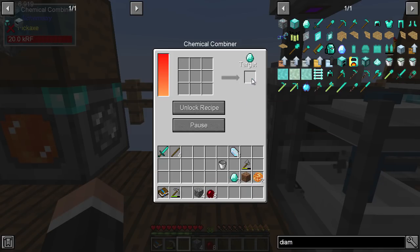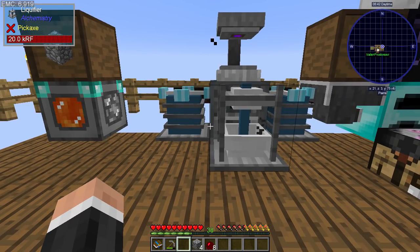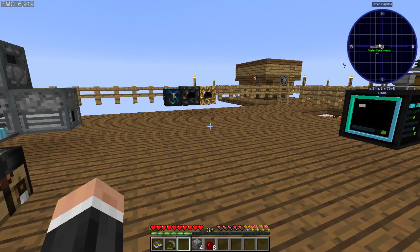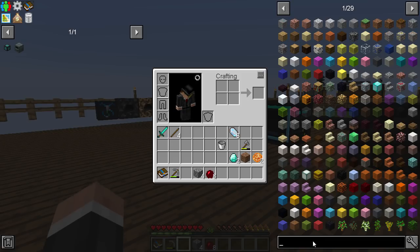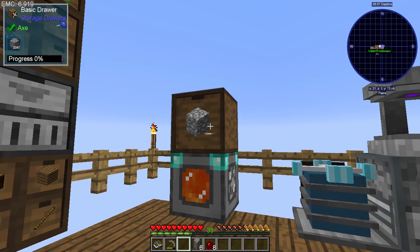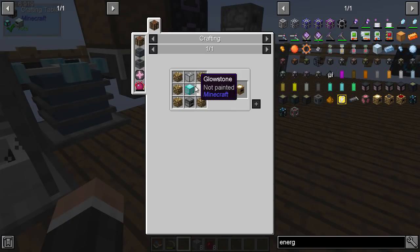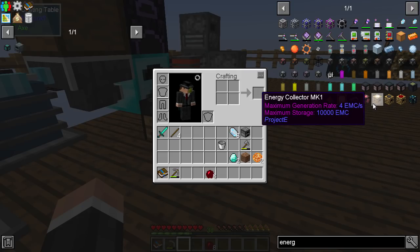We get protein from that, don't we? It's logs that we get cellulose from, and I think it's a 1-1. Well, let me toss in some of this rotten flesh. Take 16 at a time — look at that, that's pretty cool. So how are we doing for cash at this point? 38,000. That's not bad — that's a lot of money that we've just made.